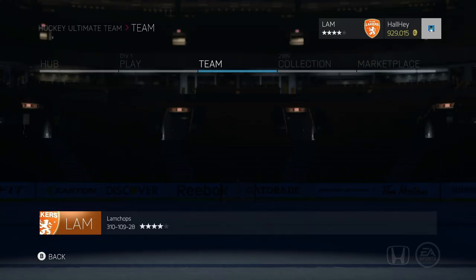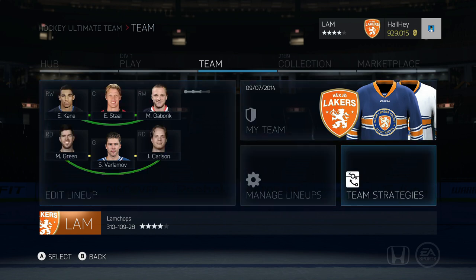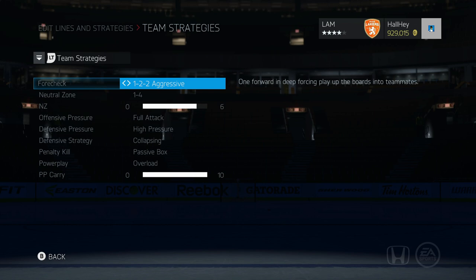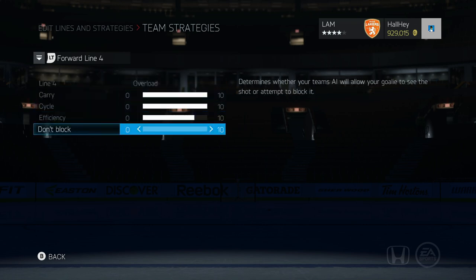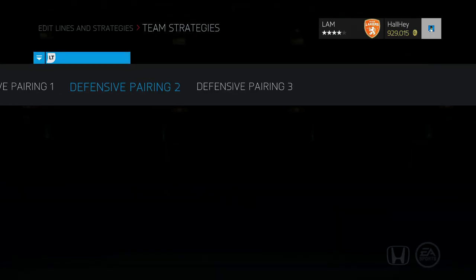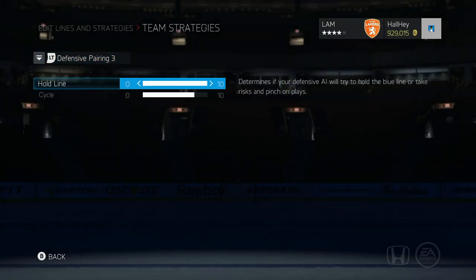For this team I really based it off speed and mid-sized players. I really hate using really tall and big players — players like Zdeno Chara and Tyler Myers are just a little bit too tall and hard to turn around in very hard situations. For team strategies, forward line one and line two are pretty much the same, except efficiency is boosted up a little more. I put block shots on zero so my players block all the time. For defensive pairings, the hold line is at max and cycle is just about max but not all the way.